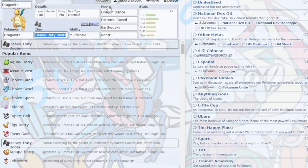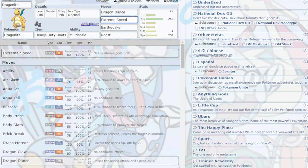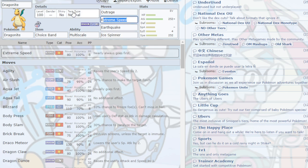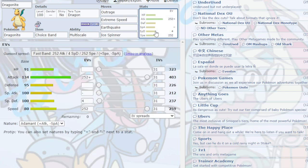Next we have Dragonite. This is just the Extreme Killer, but better. Dragonite is normally known for its powerful Extreme Speed after Dragon Dances, and now it has Tera Normal for a stat boost — really, really good. There's also a Choice Band Dragonite: Tera Normal to boost Extreme Speed, or Tera Dragon to hit even harder with Outrage.